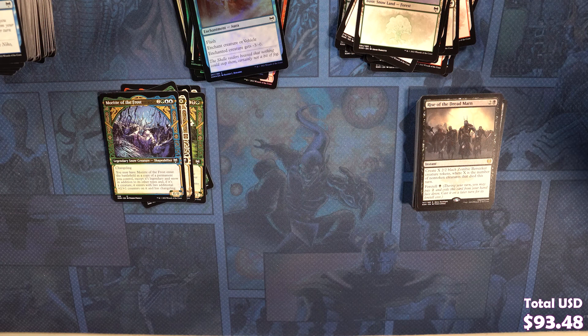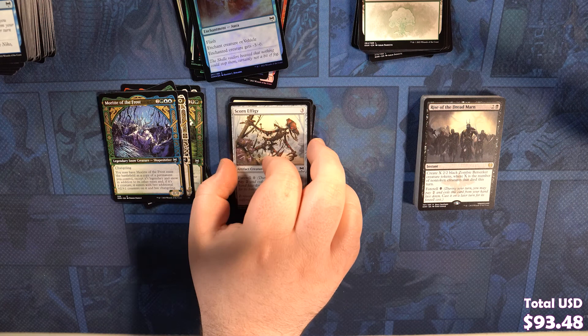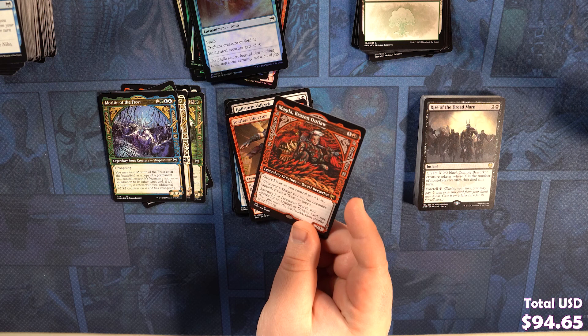Open the Omen Paths, Funeral Longboat, Invoke the Divine, Snakeskin Veil, Scorn Effigy, Raise the Draugr, Grizzled Outrider, Starnheim Corsair, Disdainful Stroke, Trickster's God Heist, Hailstorm Valkyrie, Fearless Liberator. We got Magda, Brazen Outlaw as our rare — foil. That's pretty cool, it's a Dwarf Commander. Dwarf Tribal. And I got a Foil Blood on the Snow. All the Snow cards look great foiled.